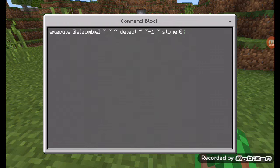And then you're going to actually do the command, which means it's going to be replace — so replace item, entity, at S, then slot, armor, head. You need a one there. Iron underscore helmet.